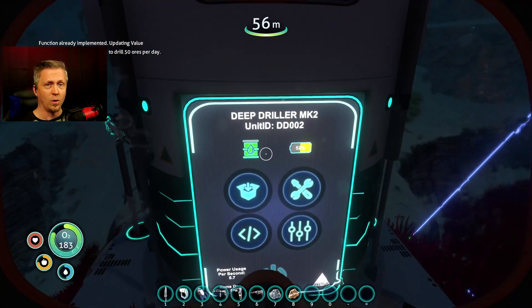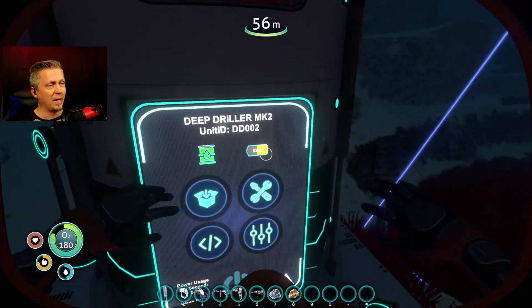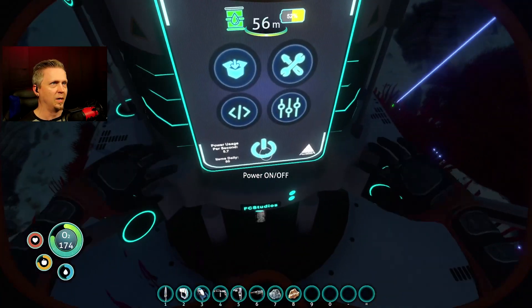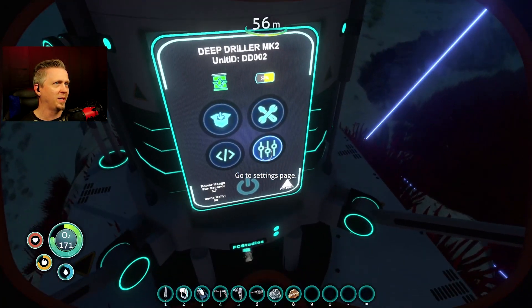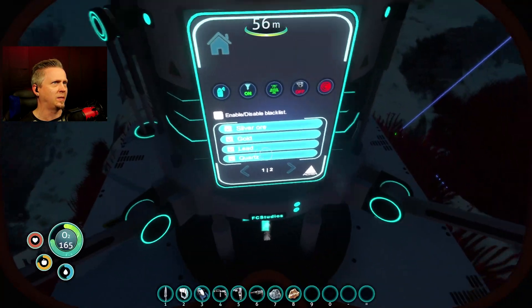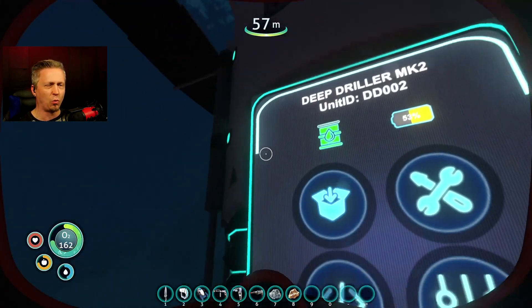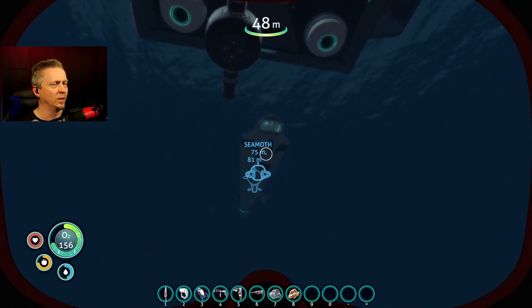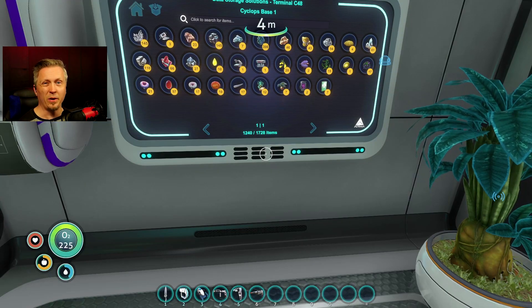I seem to have a good fit now: turning it up to 500 items a day, waiting until I see it starting to rapidly drain the battery storage, and then saying okay, now it's time to go back to 50 per day — which means my power up top starts refilling again. By letting it go until I see this draining, I know I'm getting a good burst of production from it.